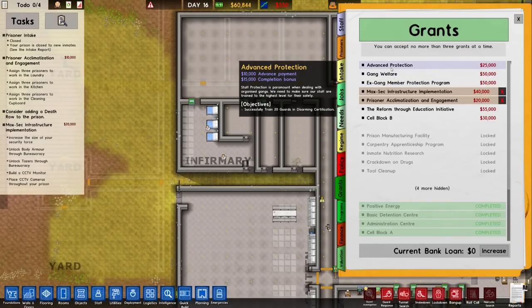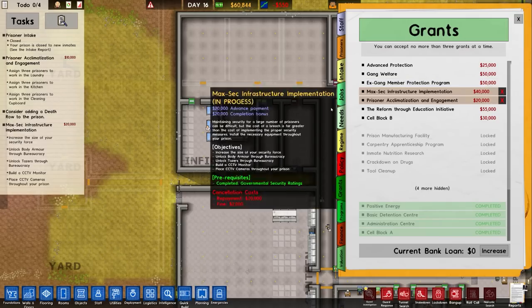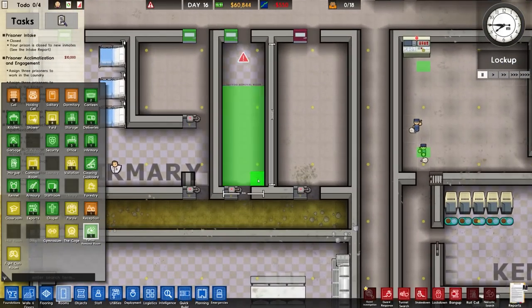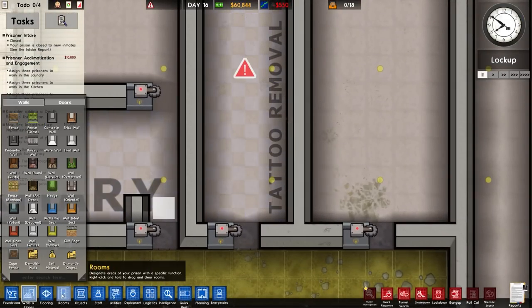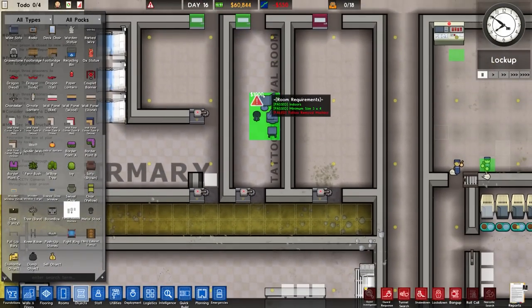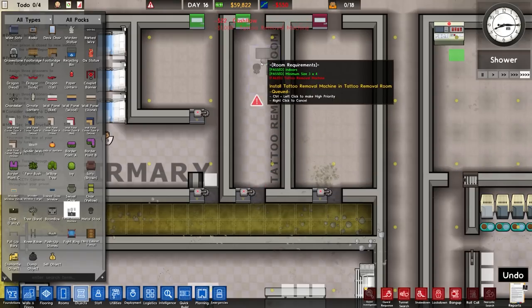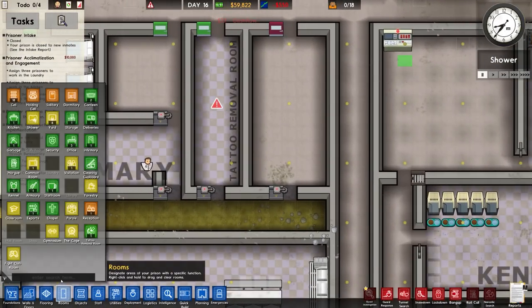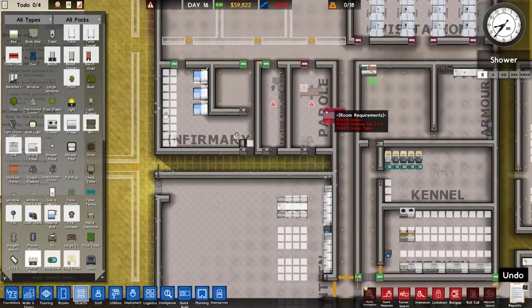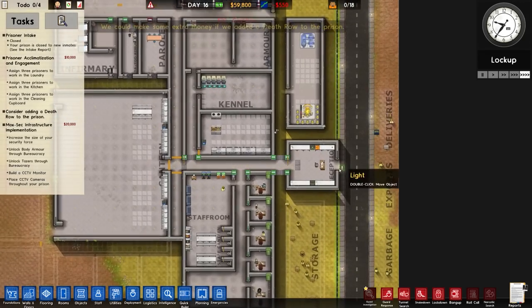So we've got advanced protection, cell block B, reform through education initiative, and ex-gang member protection. I really want to pick that up but I'm not too sure whether it's worth it for now. Let's go ahead and check out our rooms. We've got the tattoo removal room - I'm just going to place it in here. Tattoo removal machine - let's have a quick look in objects. There it is, highlighted. We can place a couple if we want, but I'll just place one for the time being. One will go there and that room is done. This will be parole - we might as well put one in because it's extremely cheap, and we should also have visitor tables which I'll place in there. We could make some extra money if we had death row - no, we're not doing that.